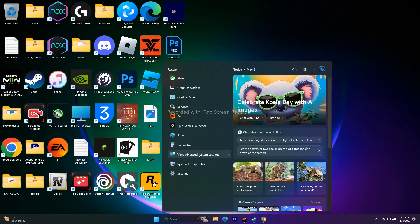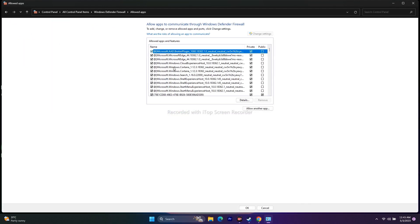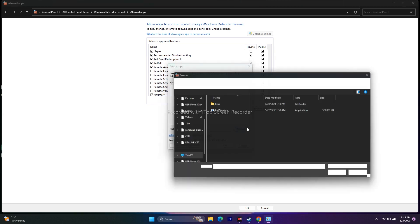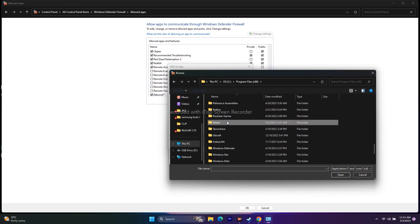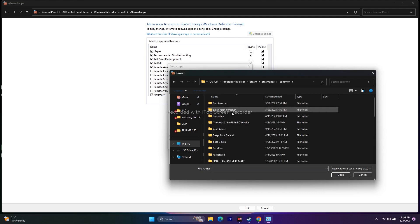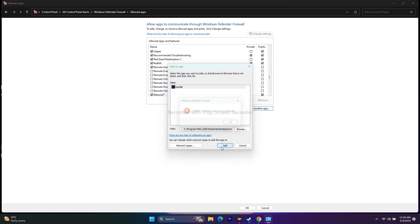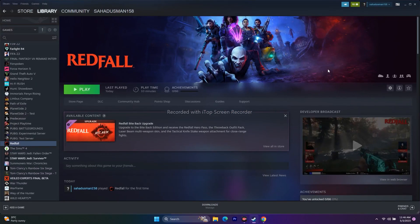Next, allow the game through Windows Security. Go to Control Panel, open Windows Defender Firewall, and click 'Allow an app or feature through Windows Defender Firewall'. Scroll down to find Red File — since it starts with R, navigate there. If it's already added with both Private and Public checked, you're good. If not, click 'Allow another app', browse to the installation folder: Program Files (x86) > Steam > SteamApps > Common > Red File > Binaries > Win64, select the executable and add it.